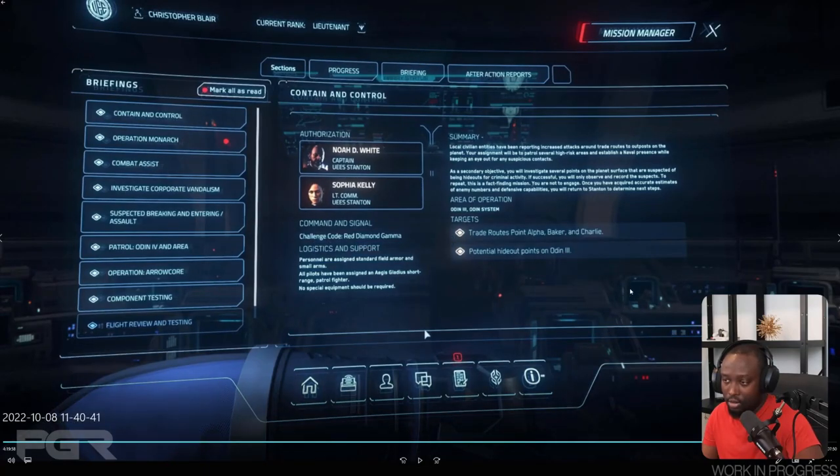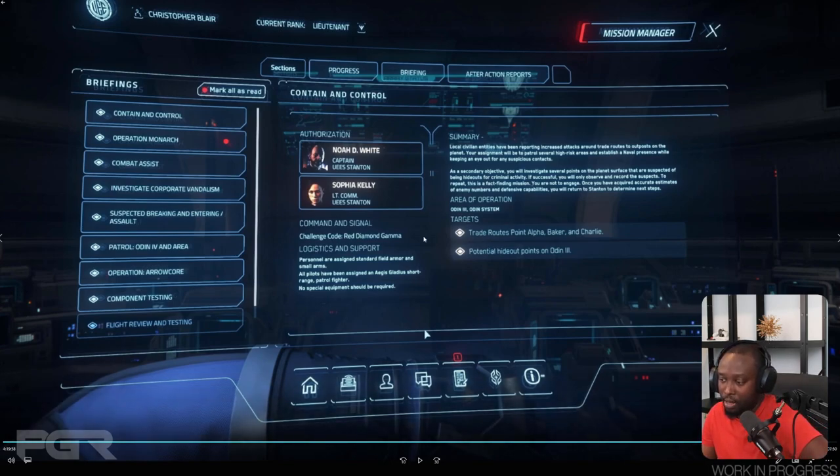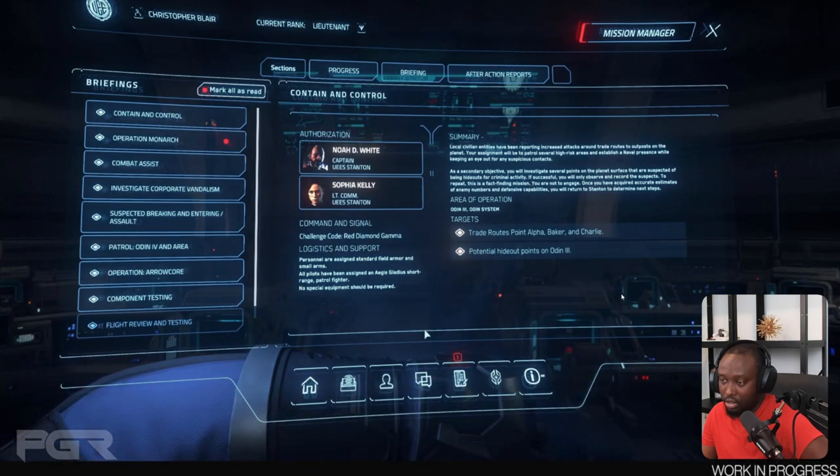This looks like the contract manager. You've got your briefing here, and I'm guessing these are your different mission sections — progress, briefing — though again this is Squadron 42, so you have to take it with a grain of salt. It will be a little different once they put this into the PU. But it gives you the contract details, and it's a little cleaner. I like it.